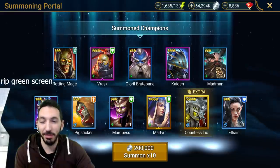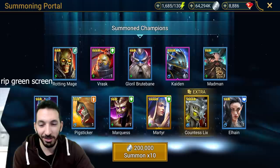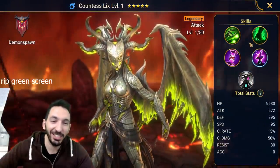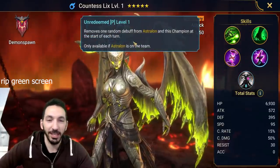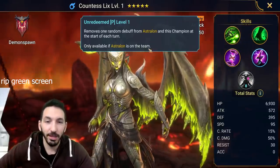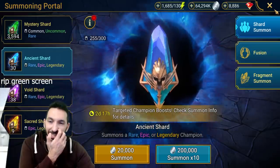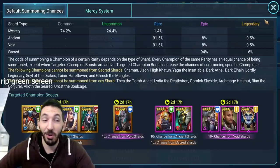It's just huge. Let me send it to all the other guys in the chat, all the other content creators — I do like to send these when it happens. Countess Legs is cool when you also have her partner in crime. Where is the Astralon? I do have two Astralons actually. I don't know how it works with two — I don't think it works double, but it's so cool that I did get two. I only have 30 left, so I might as well pull them since it's Septimus 10x.